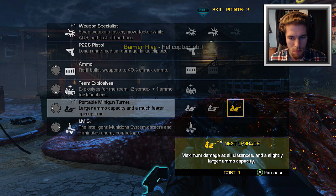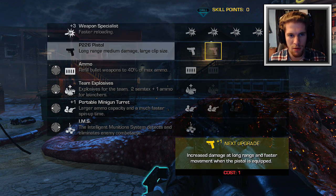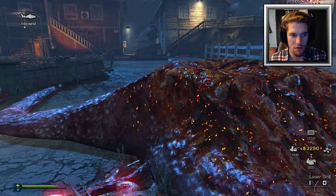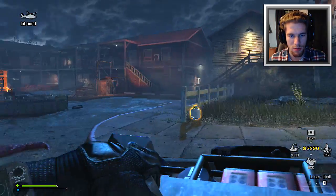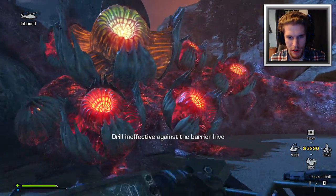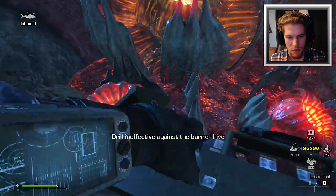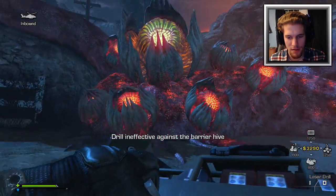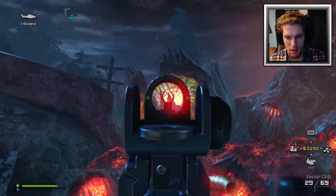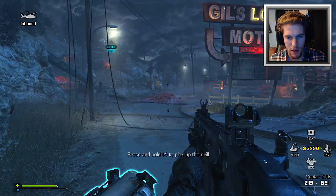What should I level up? I'll just keep maxing out my Weapon Specialist — I'm gonna be using the gun for most of the game. Where am I taking this next? Over here. 'Drill ineffective against the barrier hive' — oh, what the hell does that mean? Do I have to shoot it? What am I doing here?